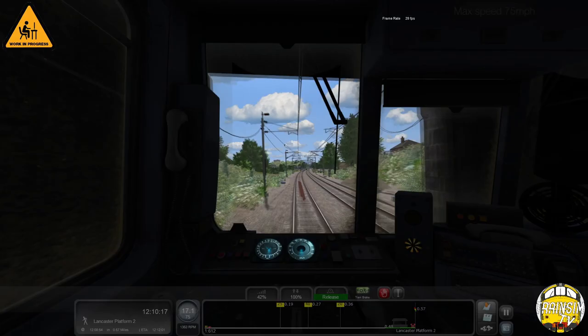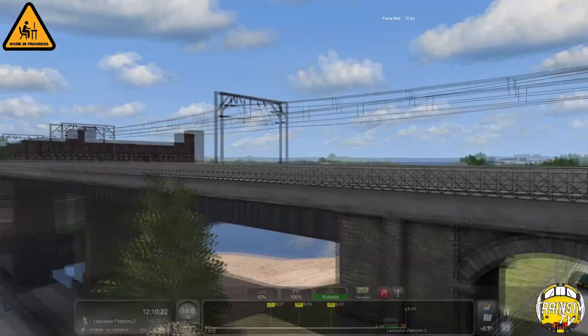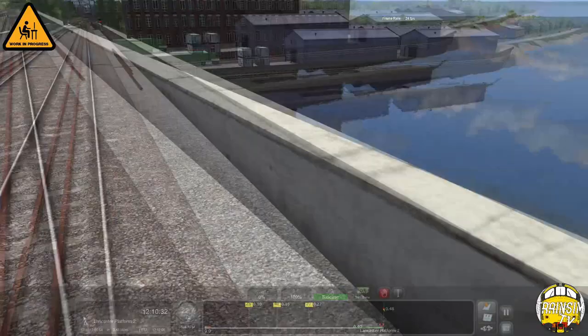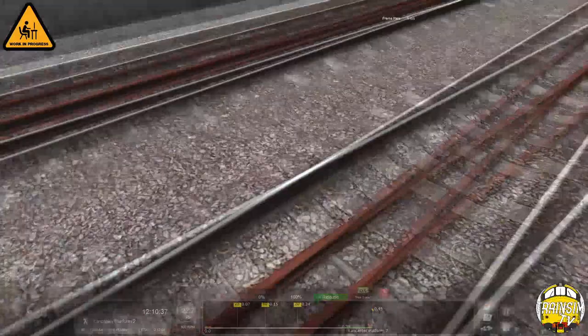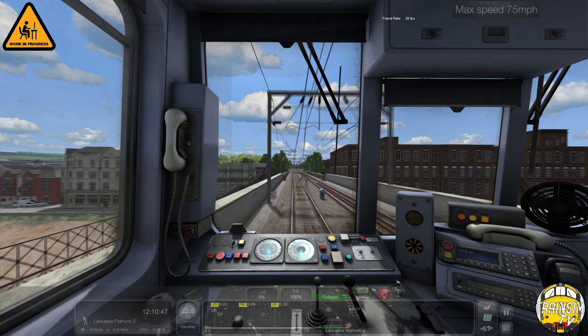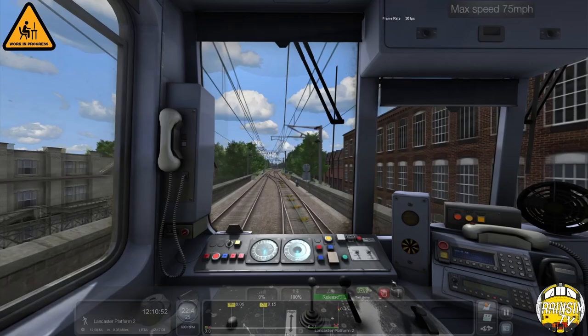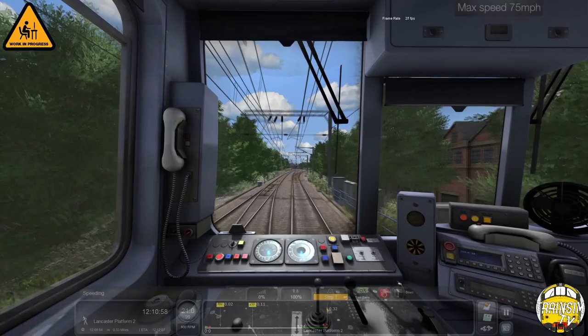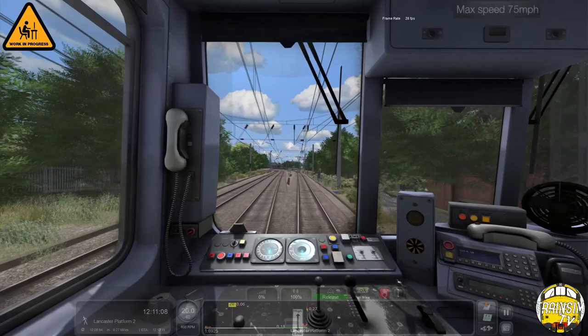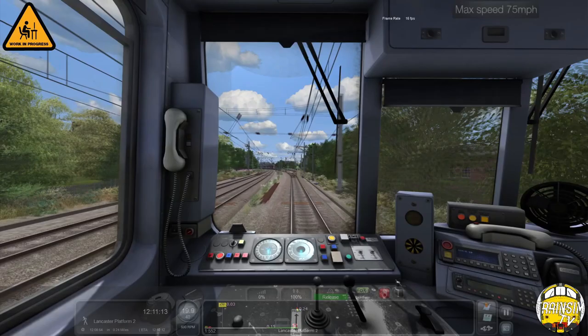There are some slight updates to this bridge as well - the main one being we updated the girders underneath it just to give it a bit of a newer look. What was used on it was this weird 2D fencing inside which we just didn't want - we got rid of that and put the check rails inside rather than the third rail check rail that was weirdly originally used on the West Coast over shop. So we got rid of that and put proper check rail in there as it should be.